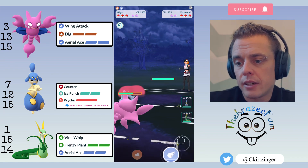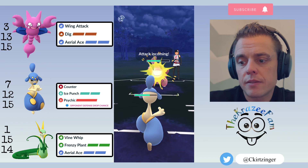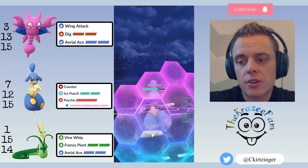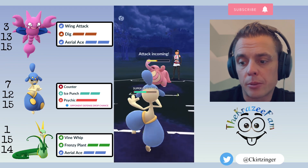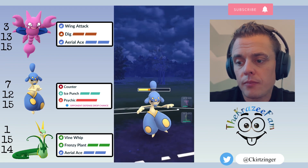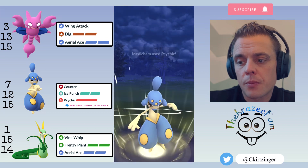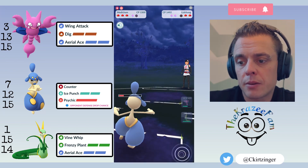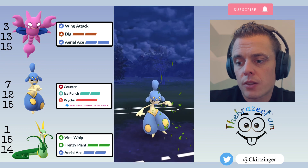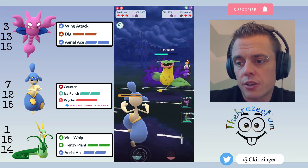Victreebel on the lead. They switch into a Lickilicky — most times if you switch fast enough you can get off a Psychic, live two Body Slams, and throw an Ice Punch. I decide to shield this one though. I've got two Ice Punches and haven't thrown a Psychic yet — I let a Body Slam go through. I get to almost two Psychics, throw the first one and they let it go. Then they bring Victreebel back in but I still have an Ice Punch loaded. I use Ice Punch, they get a Razor Leaf through, and I throw up a shield.